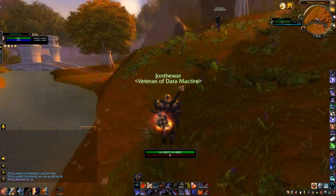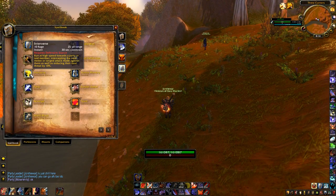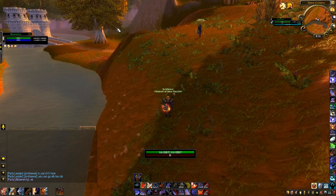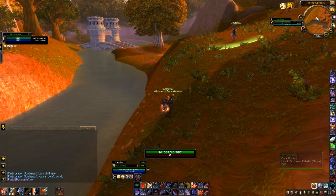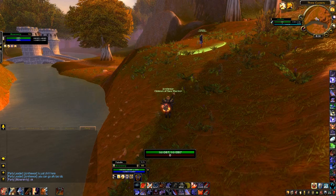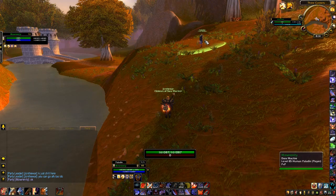First we are going to look at Intervene right here in the spellbook. It reads: 'Intervene at high speed towards a party or raid member, intercepting the next melee or ranged attack against them, as well as reducing their total threat by 10%.' That last part is for PvE. Pretty much what Intervene does is intercept any spell that anyone can cast. If I Intervene and a spell is cast at the target I Intervene to — which in this case would be Miss Serenity up here at the top right corner of my screen — that spell would go to me instead.